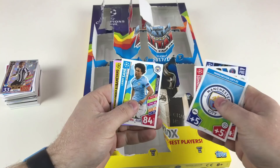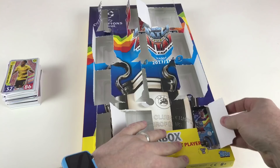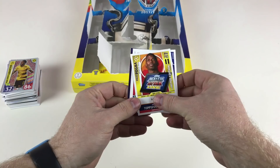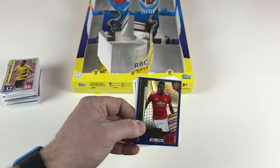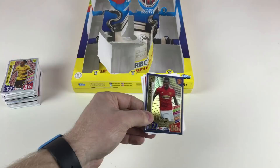Last packet! I'm hoping it has a limited edition in it. It looks like it's got one at the back — Paul Pogba limited edition Pro 11. Sofiane Feghouli, Andrea Raggi, Samuel Umtiti, Alvaro Morata hot shot, and it is — it's a Paul Pogba gold limited edition! So in this collection you get a gold limited edition Paul Pogba — limited edition number seven gold. That's where you find it!